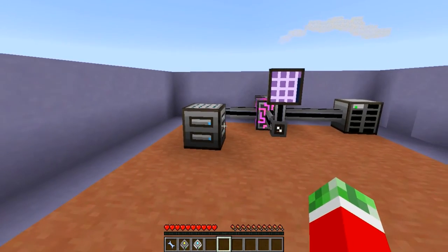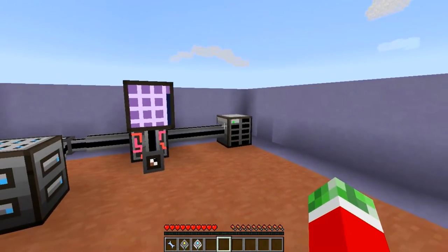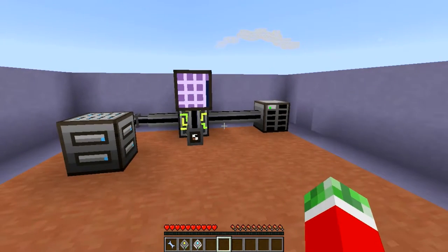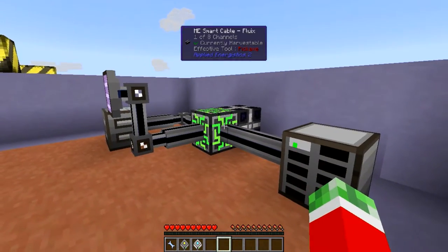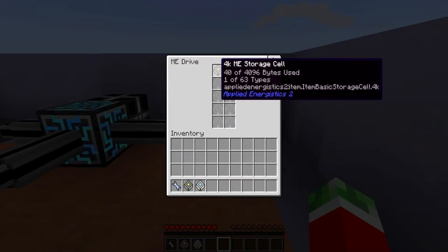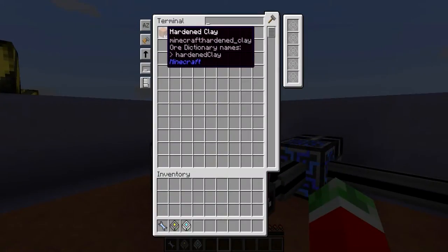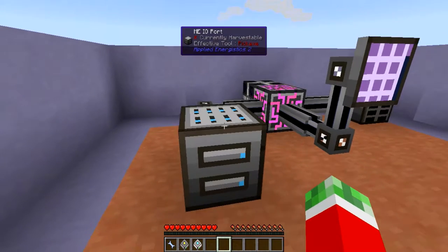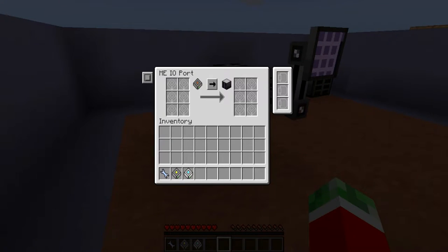The ME IO Port is a pretty cool block that allows you to transfer contents from your network into separate ME drives and the other way around. So as you can see right here, I've got a little ME network setup with an ME controller, an ME drive with a 4k storage cell in it which has a stack of hardened clay in it, the ME terminal, and the ME IO Port that looks like this.